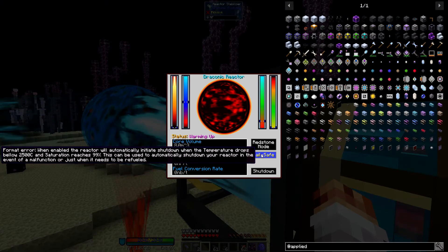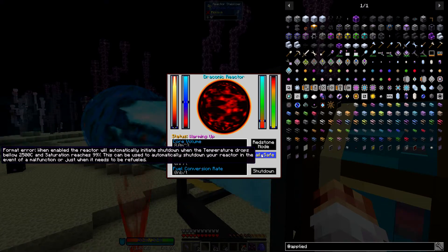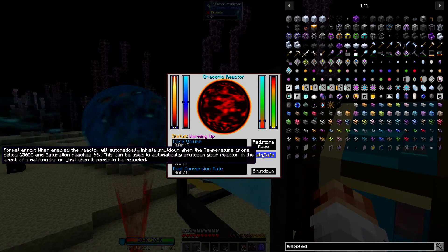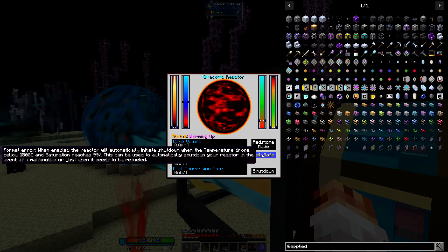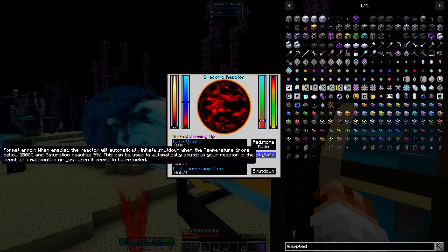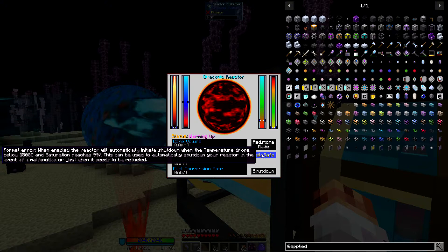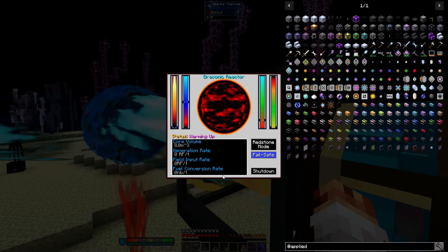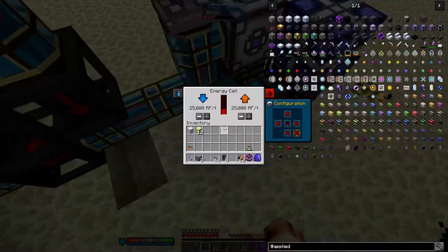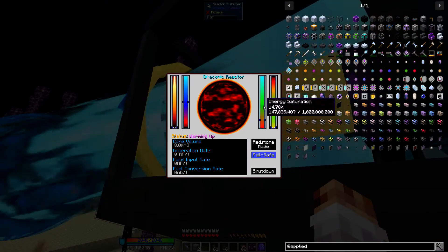Format error — I don't know if that's just a typo but... so failsafe: when the reactor will automatically initiate shutdown — basically if the temperature gets too low or the saturation gets too high, it'll just shut down your reactor. Which, you know, it's good — if suddenly your capacitor is full and the power has nowhere to go, it'll just shut itself down instead of going kaboom. We don't have any redstone hooked up to this yet. So it does take a fair amount of power. I'm just curious how high the energy saturation has to get.